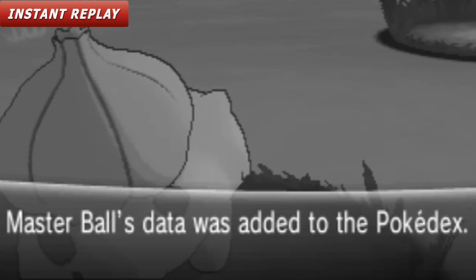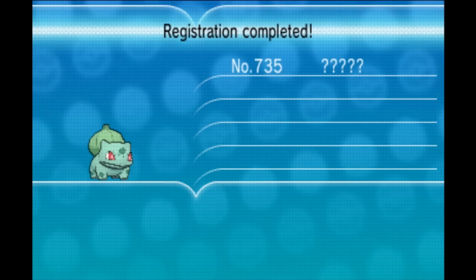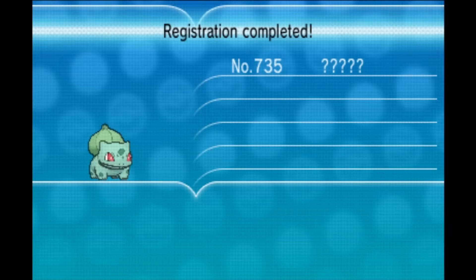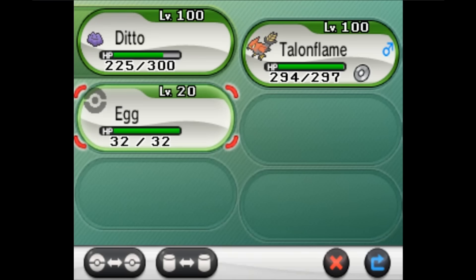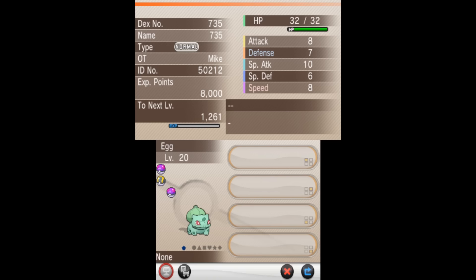Did it take the name Master Ball? What is this Dex entry? That's so weird. Registration complete — Pokemon number 735. I could have sworn it said its name was Master Ball. Give a nickname to the caught question mark. It looks like it's back to using the name Egg again. That little Pokeball sprite jumping up and down looks kind of weird, but let's go ahead and check out its summary a little bit and see if there's anything fun there.